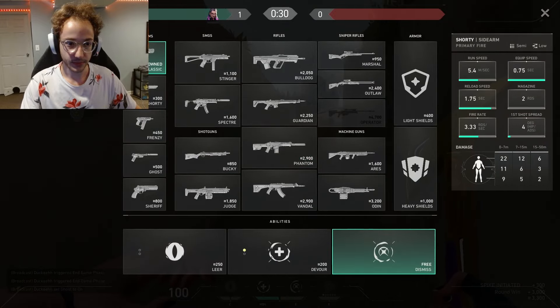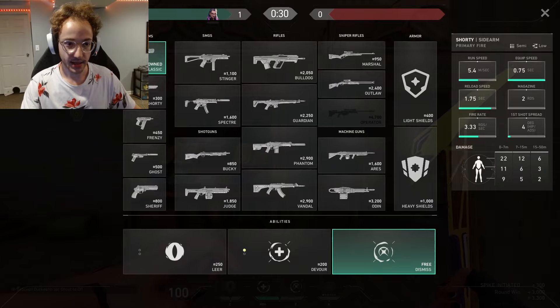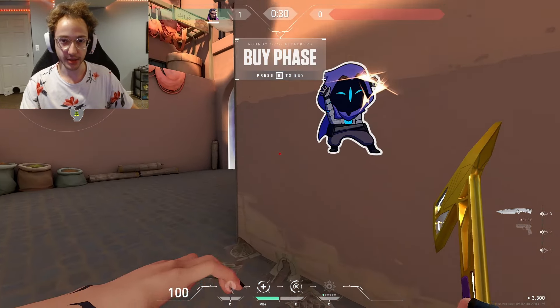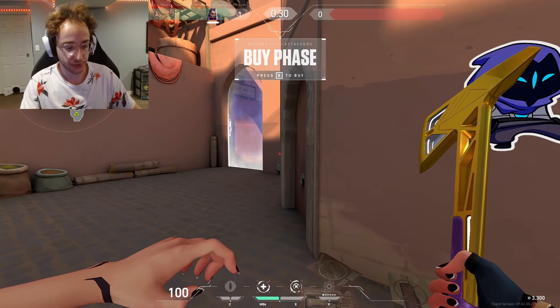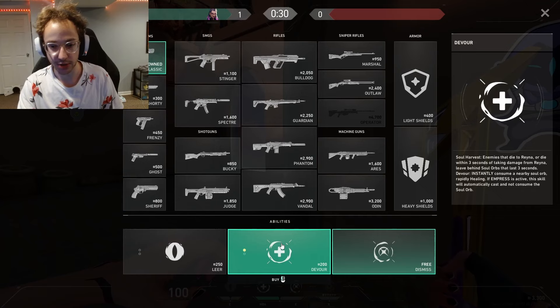So we have 3,300 credits. Because we planted, we're going to have a lot more money here just because we planted. And I didn't get a kill or anything. If you just get a kill and you don't plant, you also have more money. But if you just die and don't get a kill and don't plant, then it's going to be bad and you're not going to be able to buy as much on this second round.